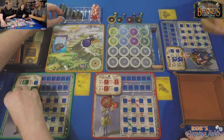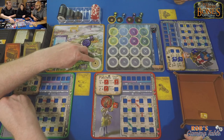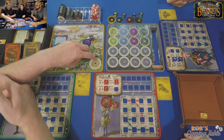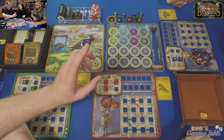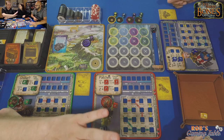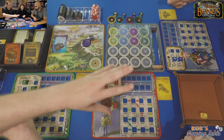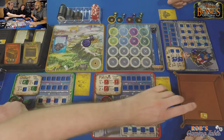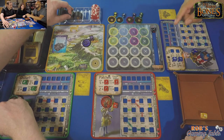Justin rolls a four for scouting. On a four or five you can look at up to a five-point baddie. We know day two will be a battle worth six points — two times three gear locks — so we'd get one five-point and one one-point baddie. Justin can look at the top five-point card. He should show us what he got.